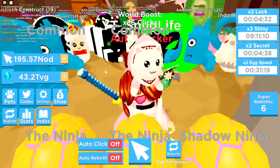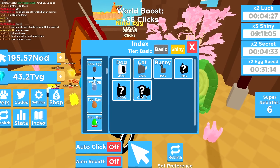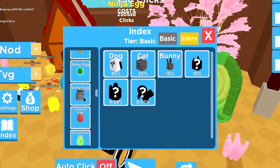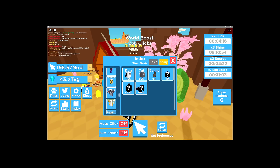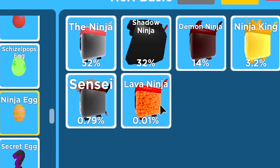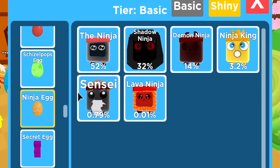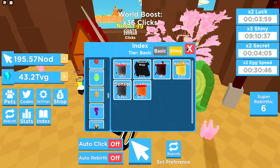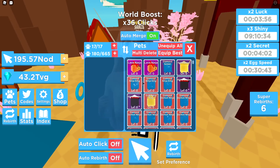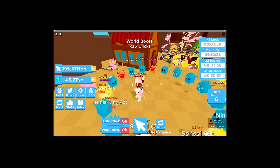I've been hatching for like longer than 20 minutes — maybe like 30 minutes. We're gonna go see what pets we got and check the index. Where's the Ninja Egg? Boom! We actually hatched every pet in the new egg, bros! We got the Sensei — Sensei, please take me as your disciple! We hatched every pet in the new egg. We actually got the Lava Ninja, bro — get out of here! The Lava Ninjas are way up here!